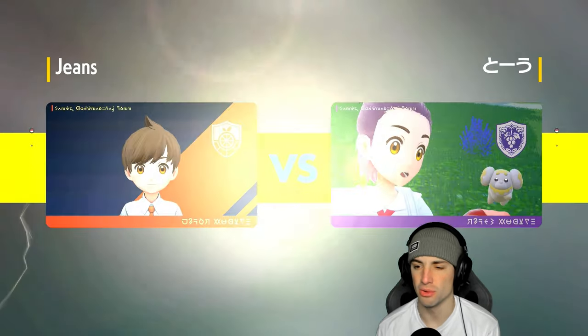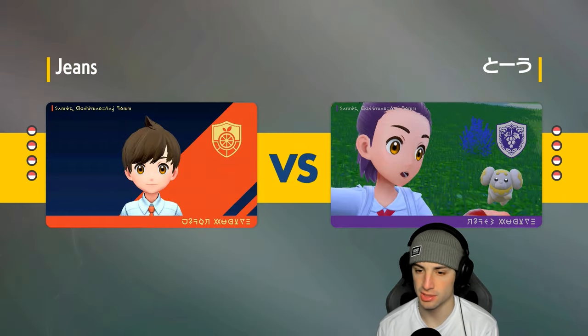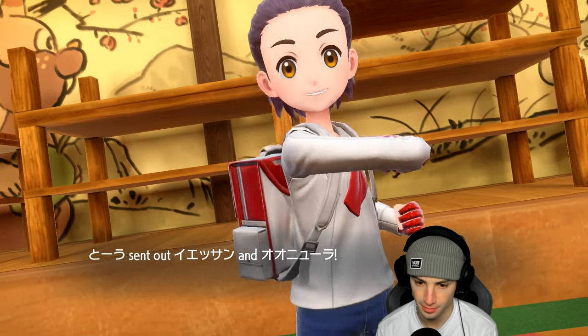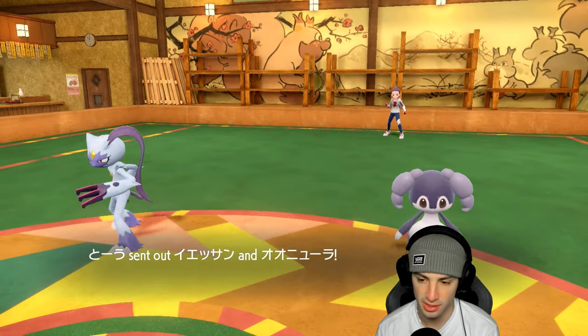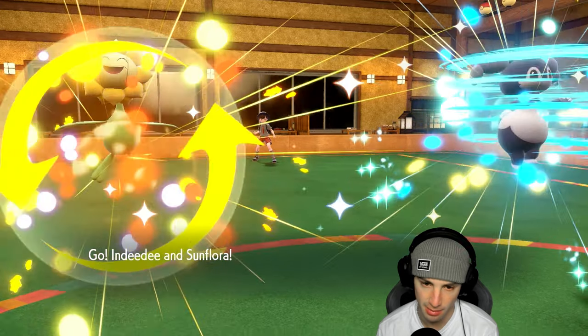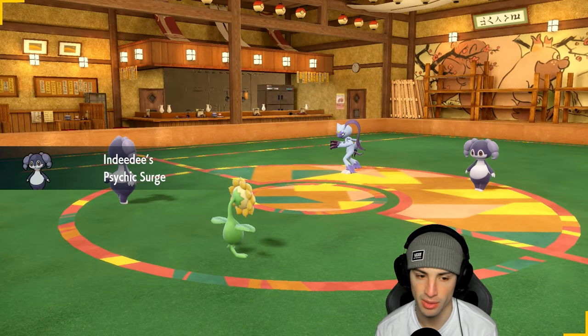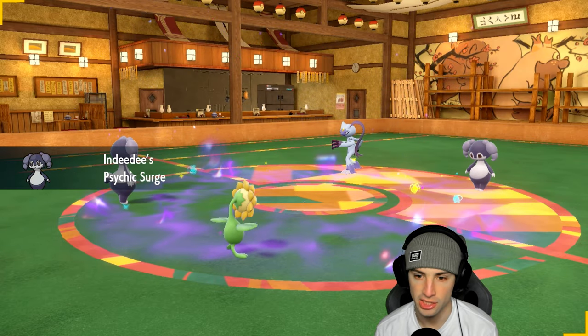Got the team clicked. Going in with Indeedy — I wanted Porygon 2 but the Follow Me redirect is so clutch. We have to watch out for double-hitting moves, especially from Armored. We're going to end up facing Sneezler and Indeedy, so the Psychic Seed is going to pop. I think we just protect Sunflora — we've got to watch out for a Direclaw, that's really where we're at.